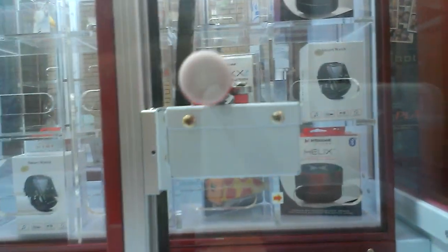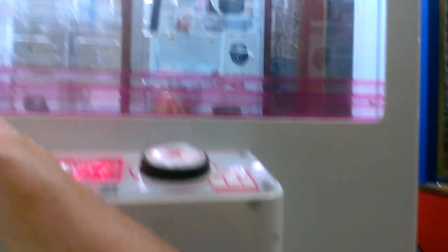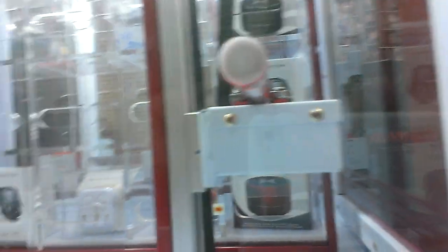Press button one. I'm not sure what this is, but... Press button one. Let's see if I can't get this smartwatch over here. Press button two. I'm not sure what this is — just go up a little bit more. Try again. Press button one. Press button two.